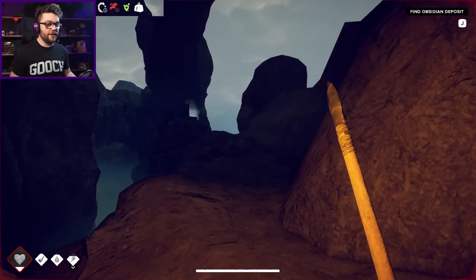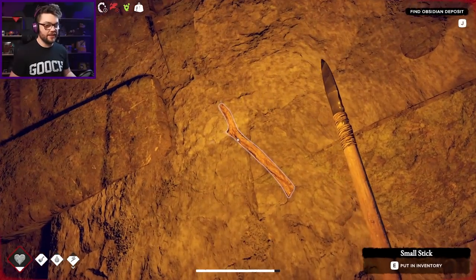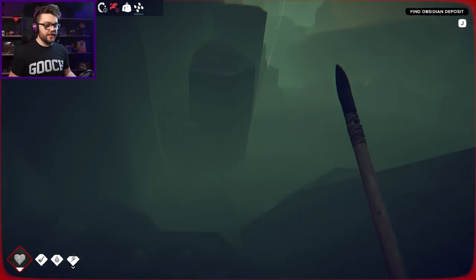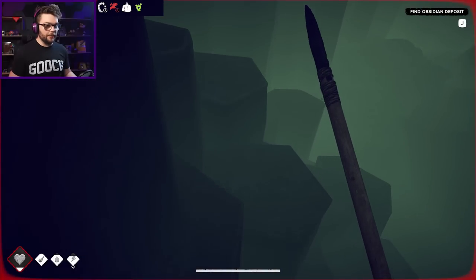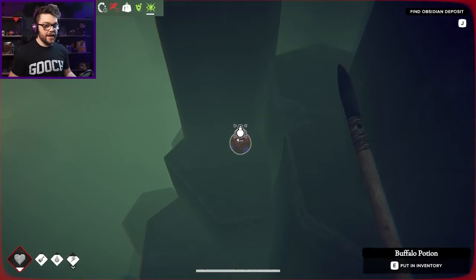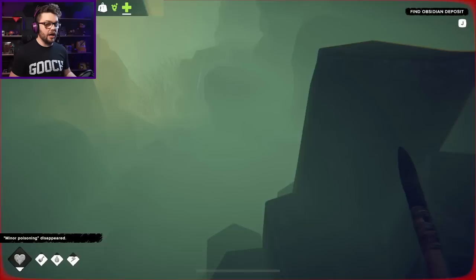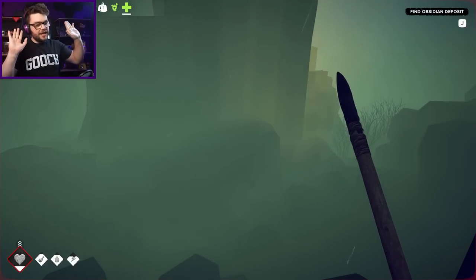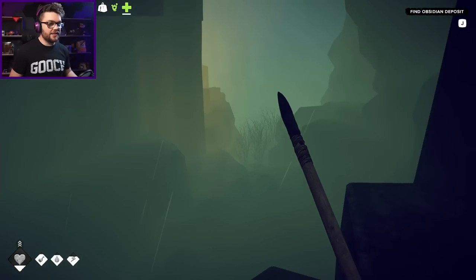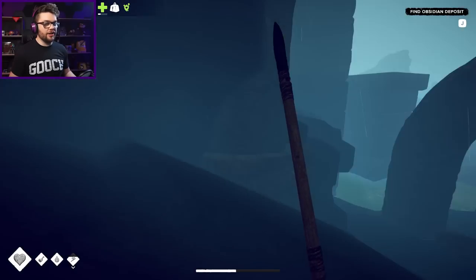Last time I jumped into the water from like three feet away I still broke my ankles - definitely not a good idea to jump from this kind of height. It started to rain, which has put out my torch, but there is another potion up the giant's causeway here. Look at my health - it's so freaking low, I've got to try something. Buffalo Potion - native medicine for living, water heals all diseases and restores maximum health! Chug a bug a lug, get that in there. I was going to sit in the sulfur fog and let my health come back, but thank goodness - it took me so long to find my way out of that maze but I finally got to the other end.